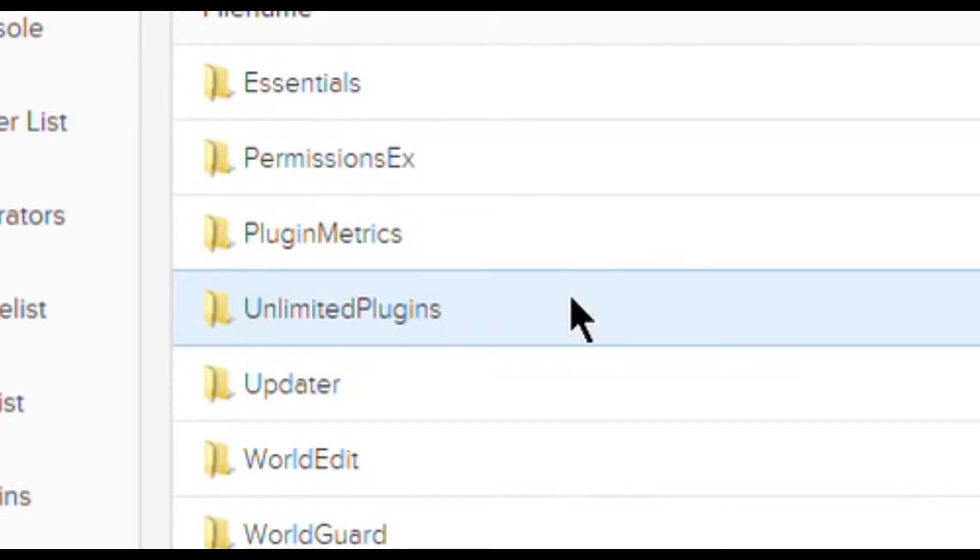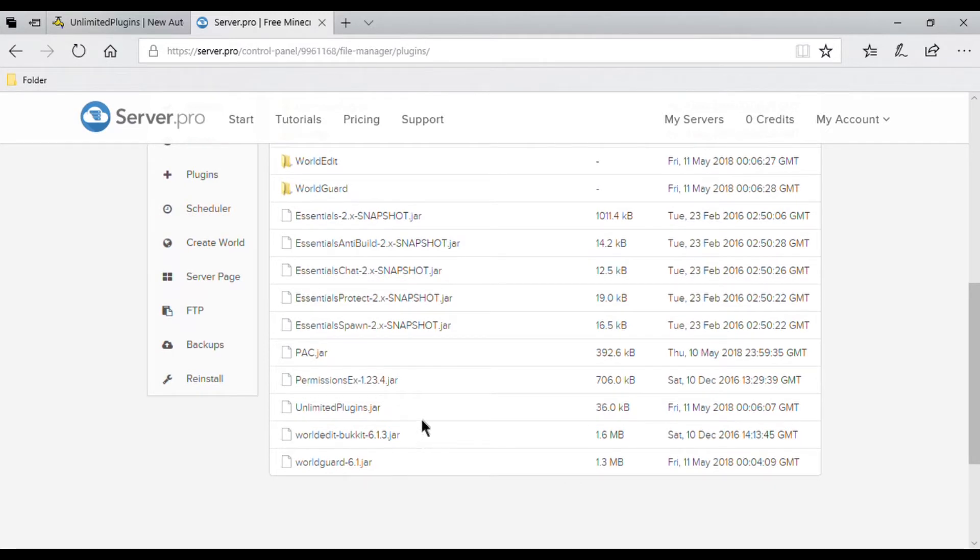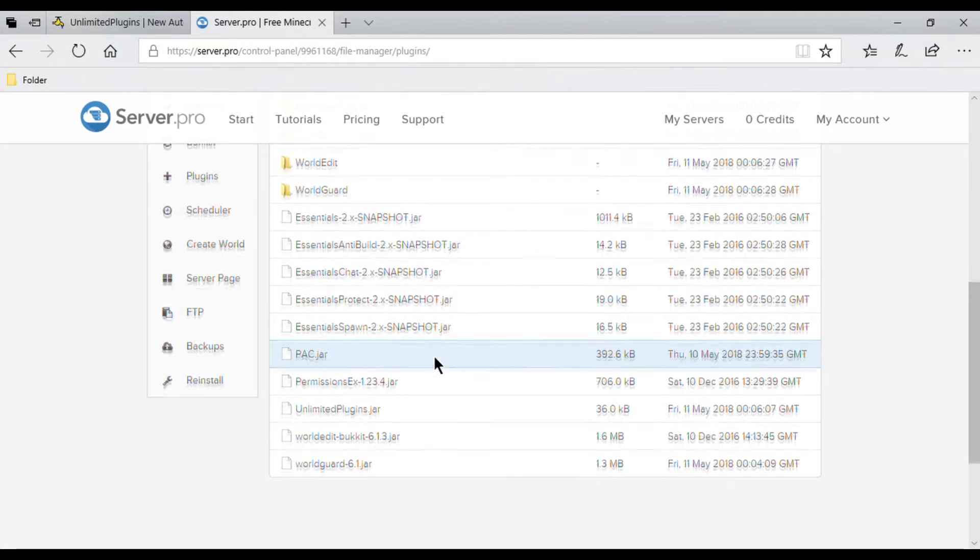This will be your new plugin folder. To upload any other plugins to your server, you have to put them in the Unlimited Plugins folder, otherwise it will count toward your plugin limit.